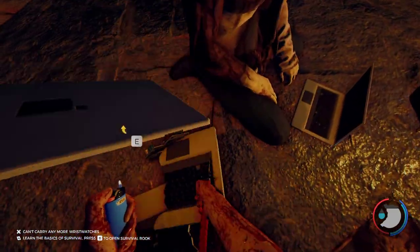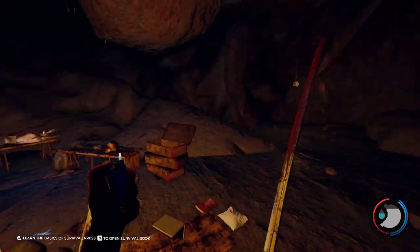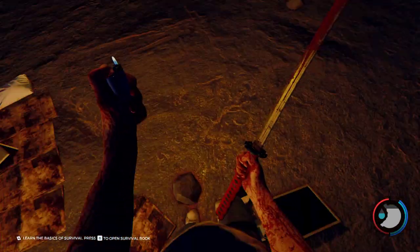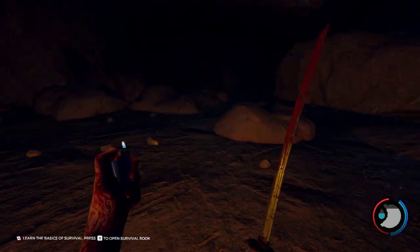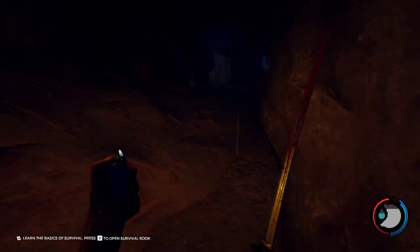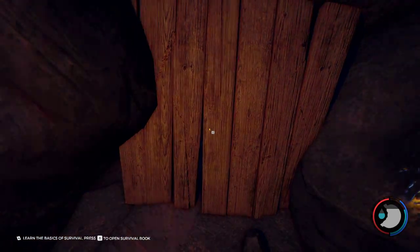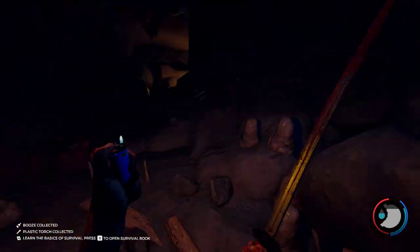You can also break these computers, because they do give you circuit boards to make bombs. Once you have the katana and you want the flashlight, you just put your back up against him, look that way, and walk over here. It will be behind this — just break this, and then boom: flashlight, and then some more alcohol.